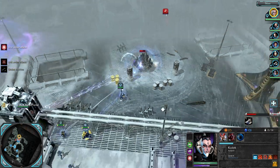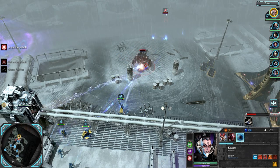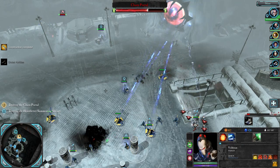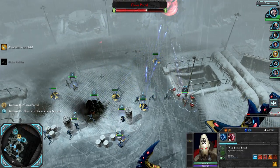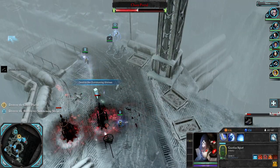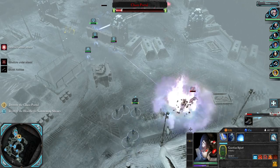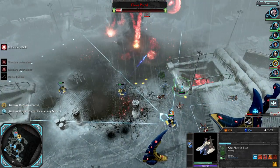We progress toward the chaos portal we need to destroy. A Dreadnought was in the way, but Calyth's anti-armor fusion gun and haywire grenade took it down easily. Once we attack the portal it starts spawning infinite bloodletters to stop us. I put down stationary turrets — the ones that cost red resources from killing enemies — near the portal area, then go and destroy the nearby shrines to stop the enemy spawning and make things easier.